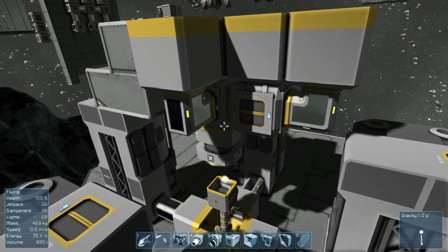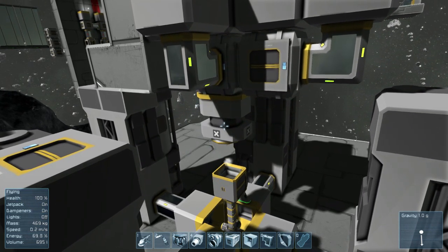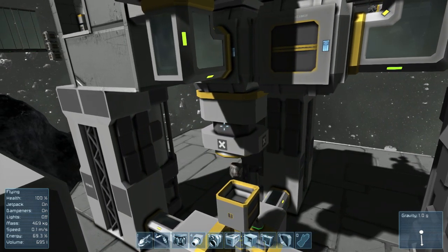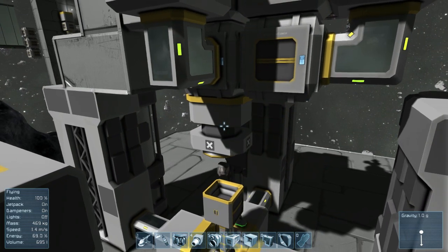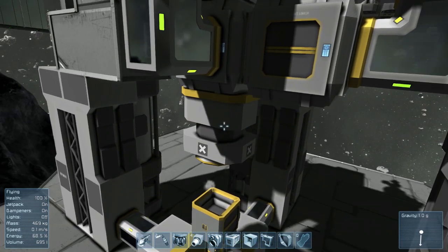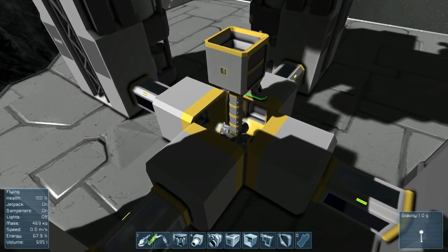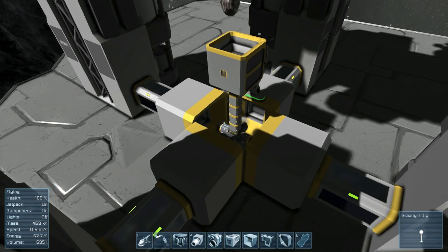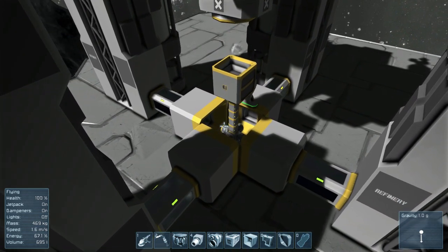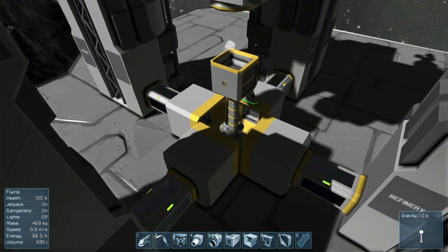A few things you may want to be aware of: large connectors output 250 liters of items per tick. If the item can be broken into fractional kilograms, it will input/output exactly 250 liters — so it is outputting exactly 250 liters of stone every tick. Small ejectors and connectors output 50 liters of items every tick, which is one-fifth as much. However, there are some caveats with the small ejectors that we will get into later.